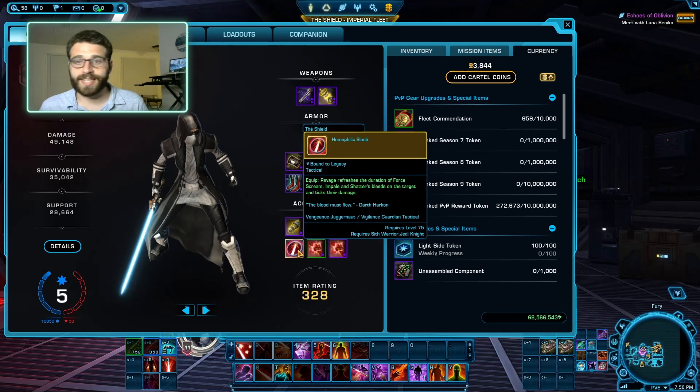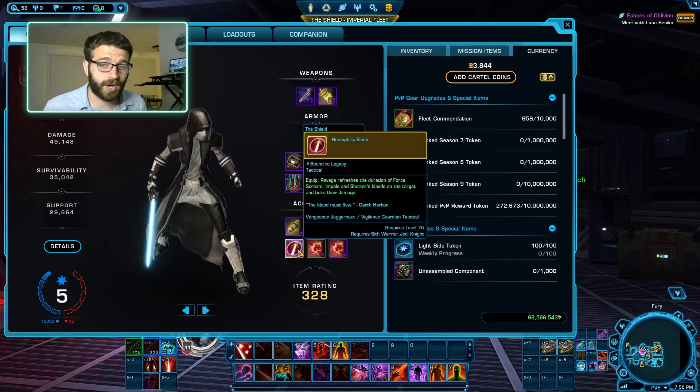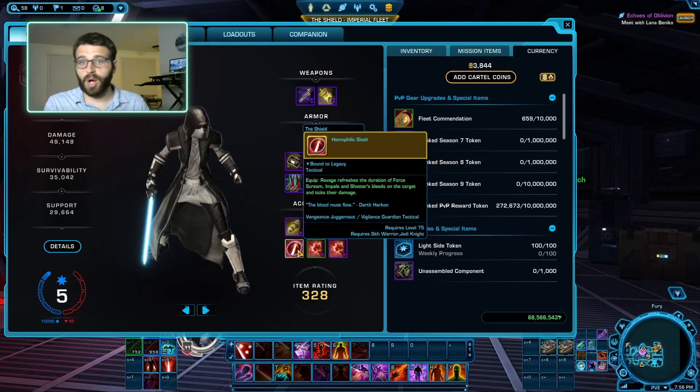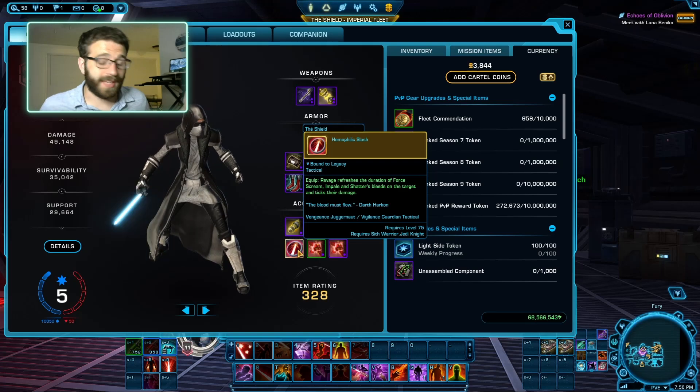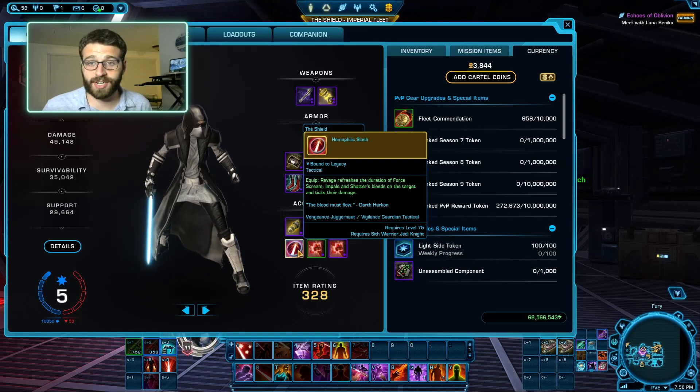For our tactical, we're going to take Humifilic Slash for single target. It's going to refresh all of our bleeds on the target and also tick all of our DoTs — DoTs stands for damage over time abilities. So it's a free way to keep your DoTs on the target for longer and get a little extra damage out of that Ravage.